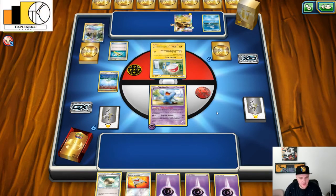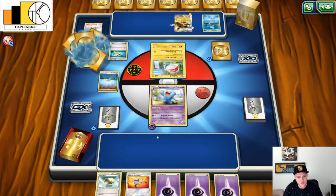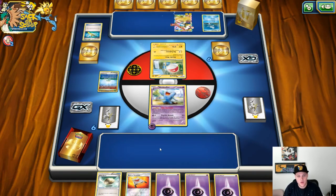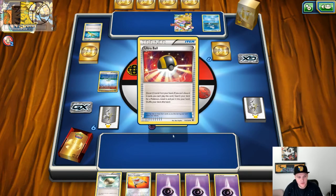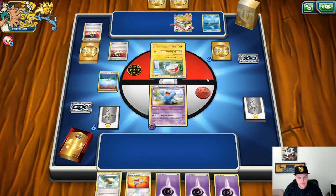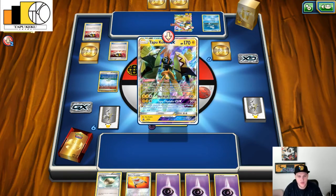I don't know how you get around that — you can't really play any less energies, it's just how it goes sometimes. Luck of the draw. He's going to have a hard time getting this Electrode or Voltorb out of Active. I'm going to go for the Electrode right here — I'm going to go for Leda. But if he's playing Octillery, oh yeah — I'm going for Toxapex.